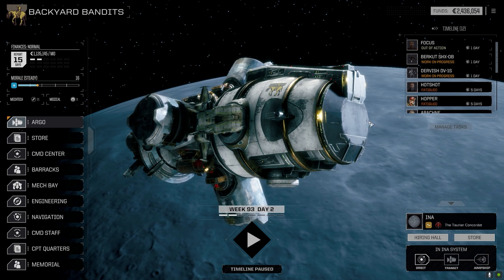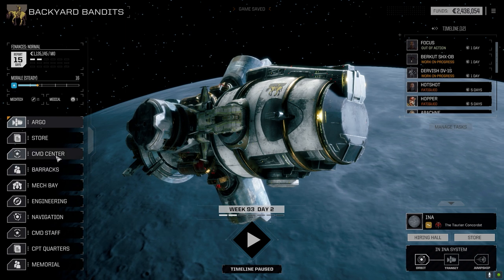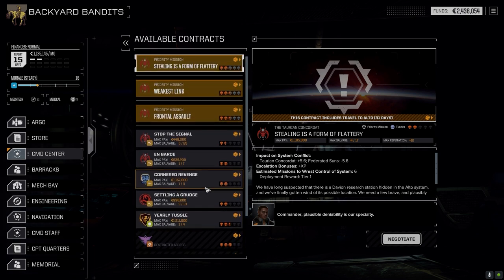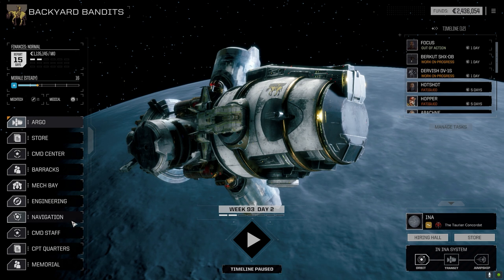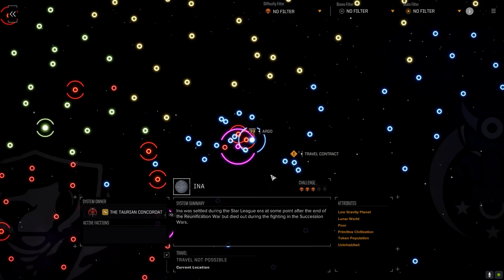5,000 in damages — beautiful. Those base defense missions, it's just easy stuff. Let's have a look at the command center for available missions. Doesn't look like a lot — doesn't look like anything. Oh, we're in the Taurian Concordat — that's why. The Taurians hate us, we can't get any missions from these guys. We're deep in Taurian territory. We need to jump out of here.